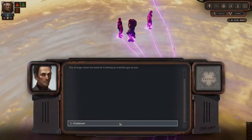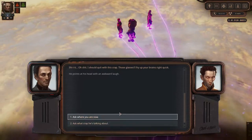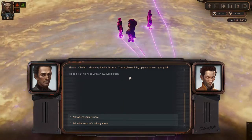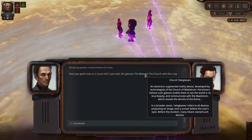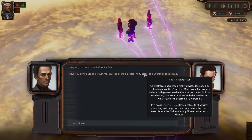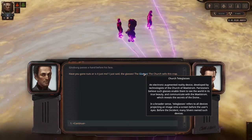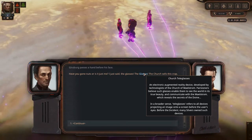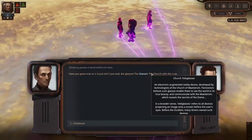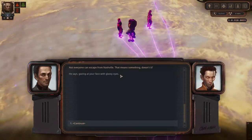This is the squad. He no longer has a gun. The glasses — church teleglasses, developed in a church of the maelstrom. Distributing — communicate with the maelstrom, which reveals the secrets of the dome. Silver zones are changed. Before the incident, I guess they know of the maelstrom and the dome. However, I can escape from Nashville — I guess I will.